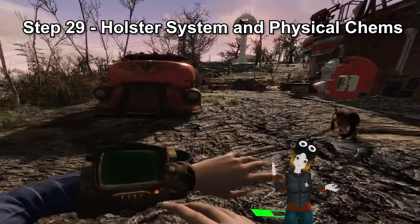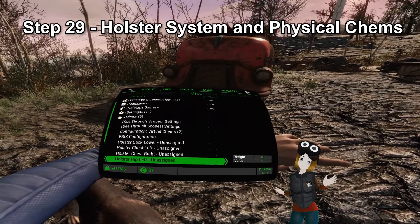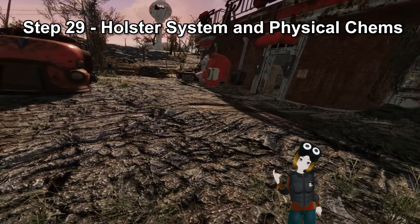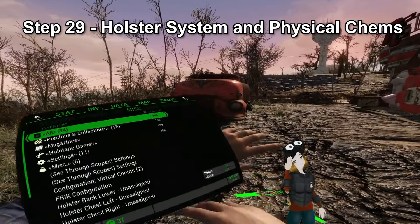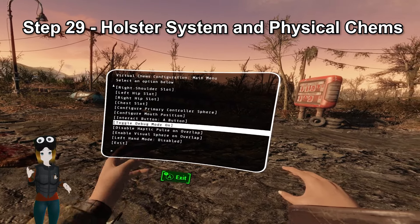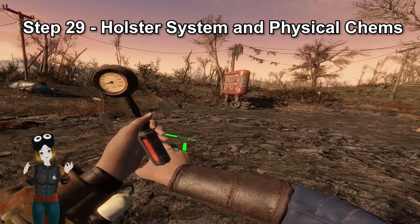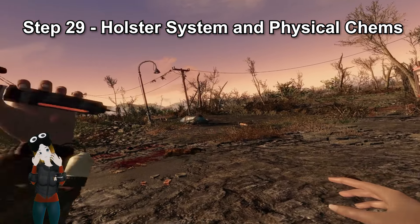Step 29: Holster system and physical chems. There is an optional holster and physical chem system in the mod list. To holster an item, make sure it's equipped and select the slot you want to put it on, like your back, hip, etc. You can grab it from the holster with grip. Some things to be aware of: you won't be able to actually physically see the item on your body like in Skyrim VR, and it's also glitchier than Skyrim. If you have two items in your inventory called the same thing and you holster one of them, it tends to freak out — you can fix this by renaming one of the weapons at the weapons bench. For physical chems, you can change what the chems are in the settings menu, but by default the left shoulder is Stim Packs, left hip is Rad-X, etc. You can grab it with the grip and physically bring it to your hand to heal yourself. If you find it's glitchy with the grip button, you can change that in the settings — I set it to the left A button and that works fine.